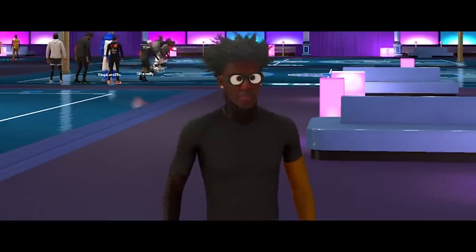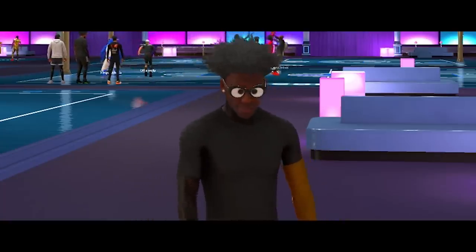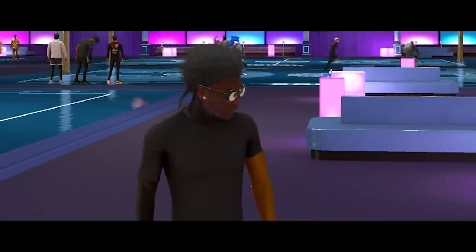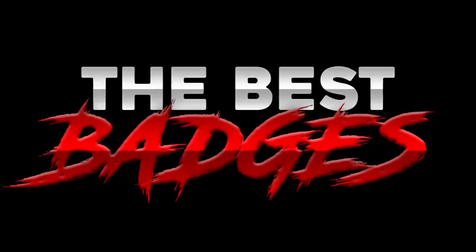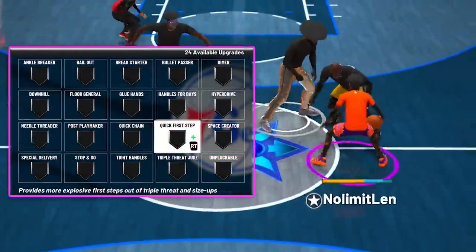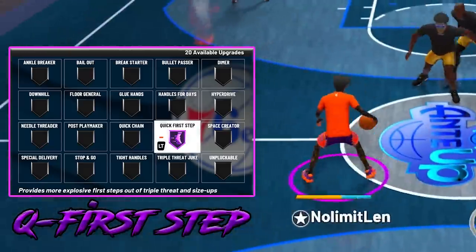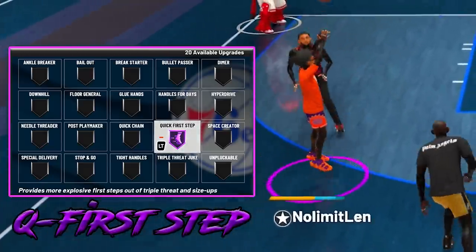Now that you have your jump shot picked out, let's go through every single badge you will need in order to become a comp guard. Be aware that these badges are set for people that do not have any extra badges, so keep that in mind. Starting off with the most important badge: quick first step on hall of fame. This badge is critical because it allows you to speed boost out of almost any move.